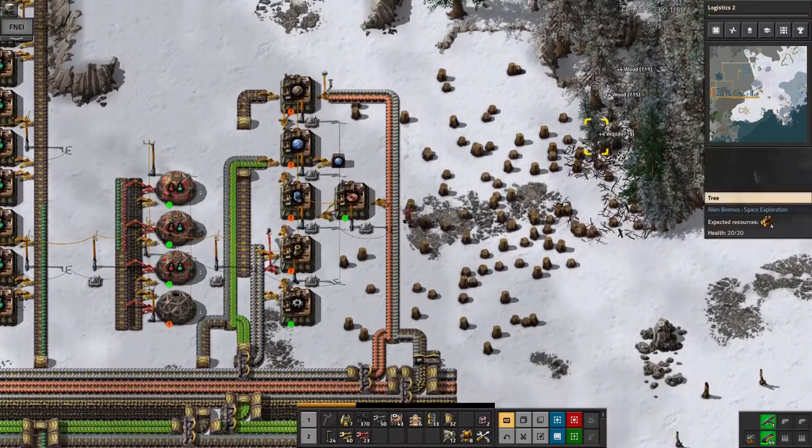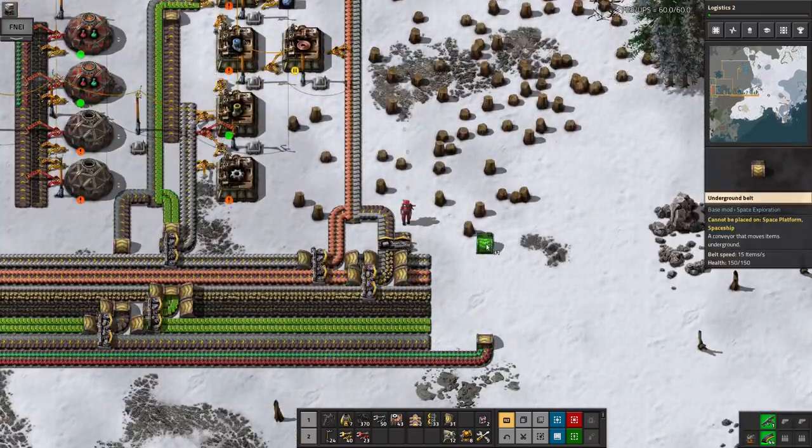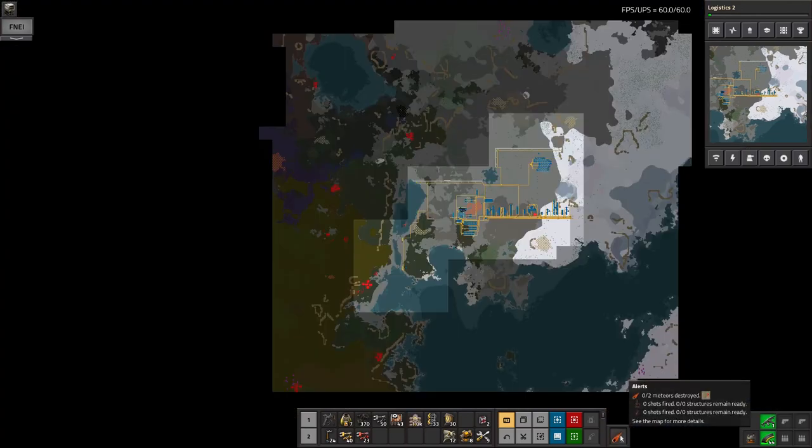At the moment just clearing out some space among the trees for them, and then having a belt bring the science packs up to them. As usual I run out of belts — it seems to happen basically whenever I try and do anything. So let's give that another shot.